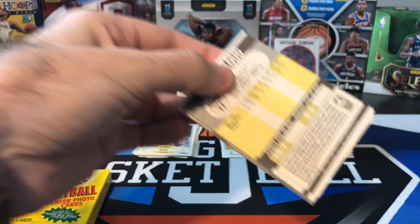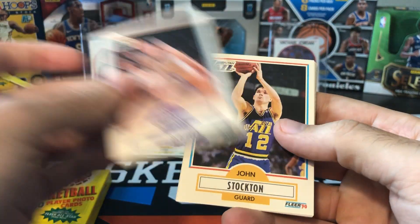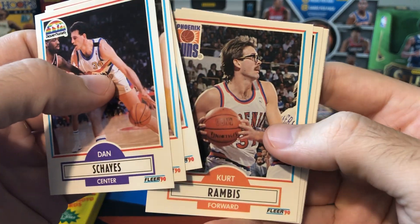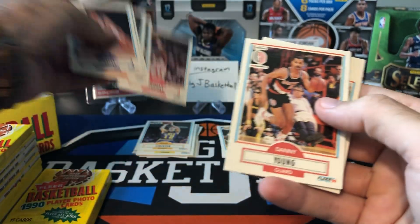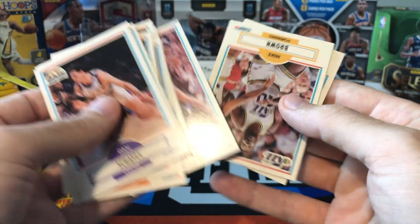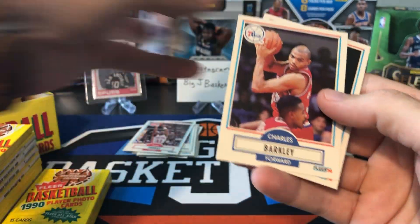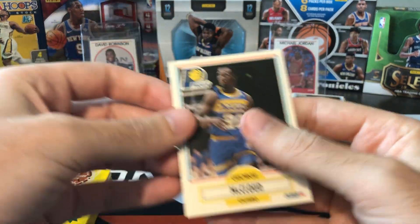George McCloud — haven't seen him yet, that's a new one at least. Dan Majerle, John Stockton, Ed Pinckney, Kurt Rambis with those awesome glasses, Gerald Wilkins, Isaiah Thomas — put him aside. Danny Young, James Worthy, Will Perdue, Mike Brown, Floyd Levingston, and Sir Charles Barkley — another nice Hall of Famer to hit. George McCloud again.